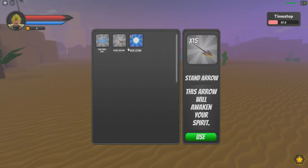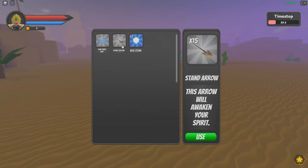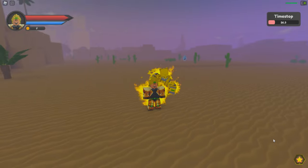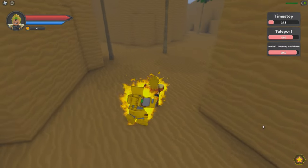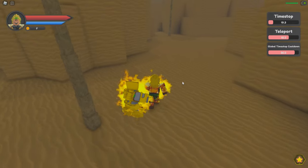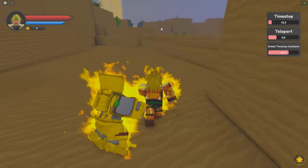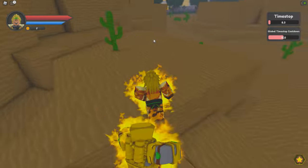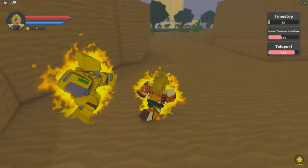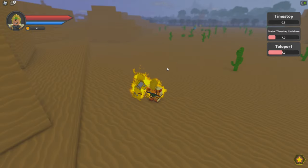You can also erase your stand with the fractured disc — that makes your stand disappear and you can use another arrow to get another stand. To store stands, you have to find a normal disc that's not fractured. You use the normal disc on your stand and your stand gets stored in a disc, then you can change between multiple stands.